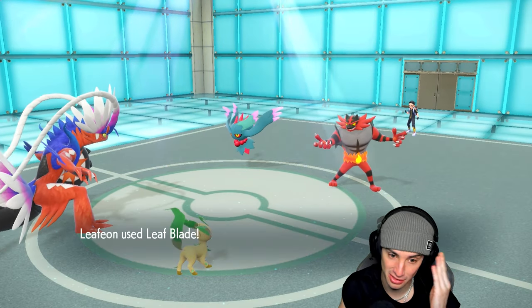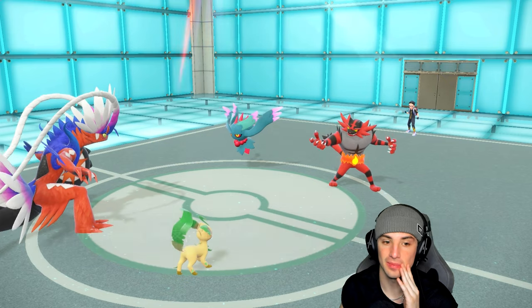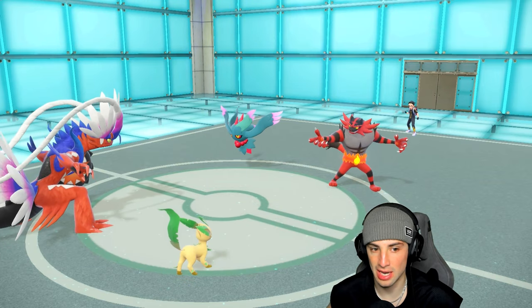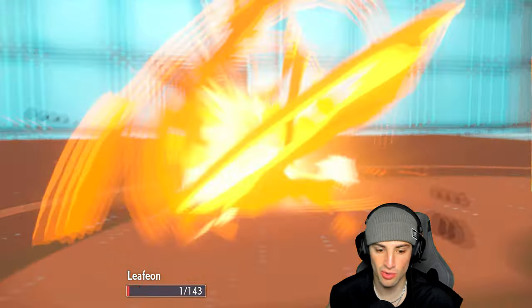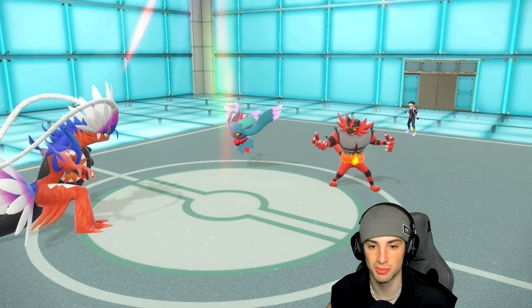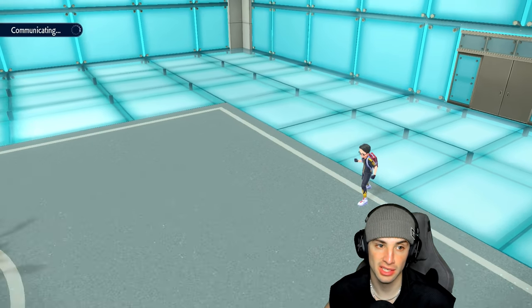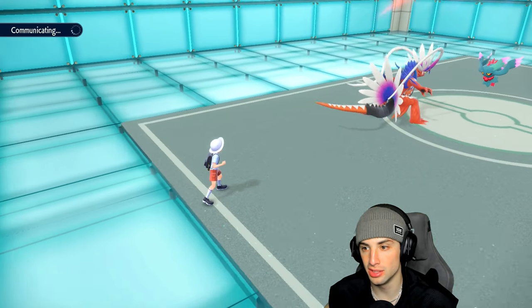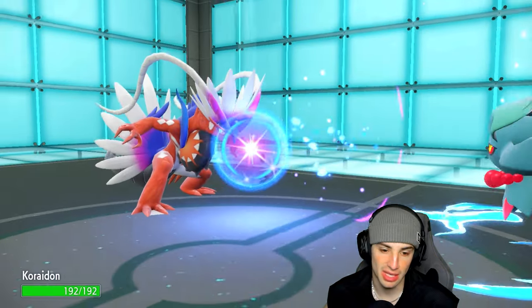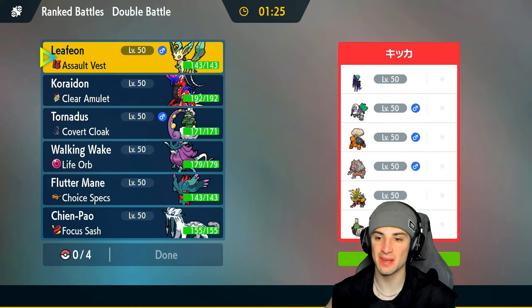Now it's definitely GG unless my Koraidon outspeeds — that's the only way we win this match. They have to take out my Leafeon, and the only way we win is if Koraidon outspeeds Flutter Mane. It looks like this Flutter Mane is boosted more into Special Attack than Speed based on Proto Synthesis. We go for Flare Blitz but we don't outspeed — GGs to our opponent, close match.